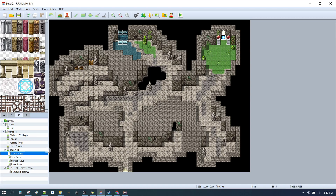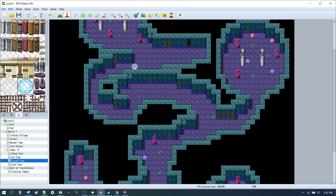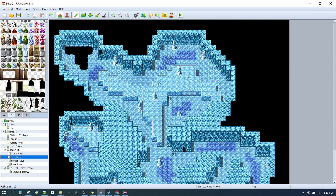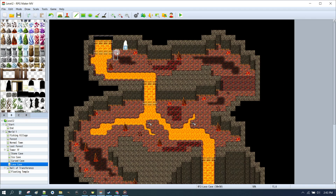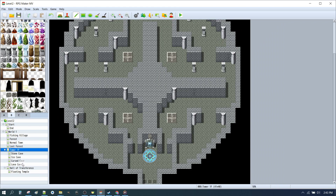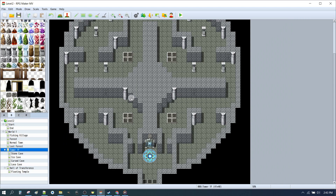Let's copy this transfer and go to the ice cave, find a spot for it. Then go to the cursed cave, find a spot. And go to the lava cave, find a spot. Then in map mode do the same thing on each of those caves — create this sort of mysterious-looking entrance and use our pedestals. That means everywhere the player goes, they'll clearly recognise there's a teleport here. Each of those is automatically going back to the tower because we copied and pasted the same event — they've got the teleport sound and teleport effect. We can customise those later for each cave, but for now this will do. So now we've got tower to the caves, caves back to the tower, and then the tower to the hall of transference.